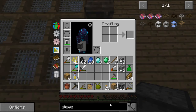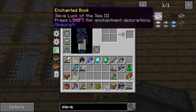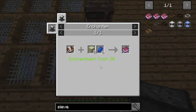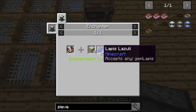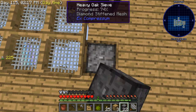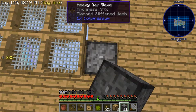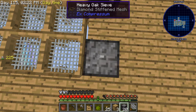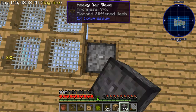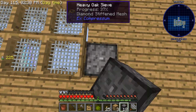Oh, we've got nine diamonds — nice. And silk touch — you can make it in this pack! That's what I wanted to know, because in Project Ozone you couldn't make it. Yes we can make it in this pack and I think we are gonna make it, because why wouldn't I?